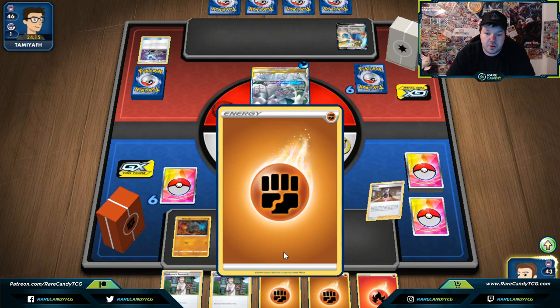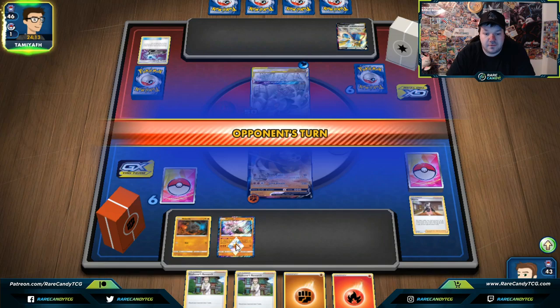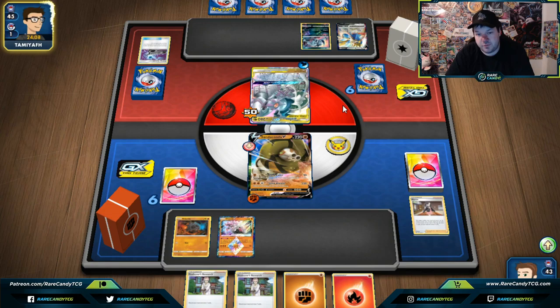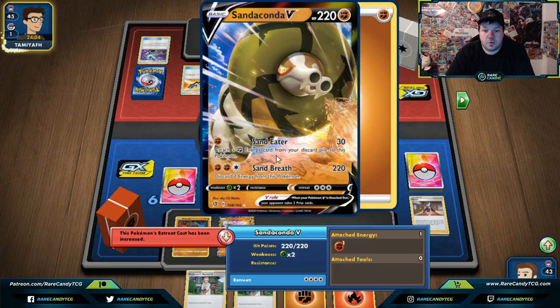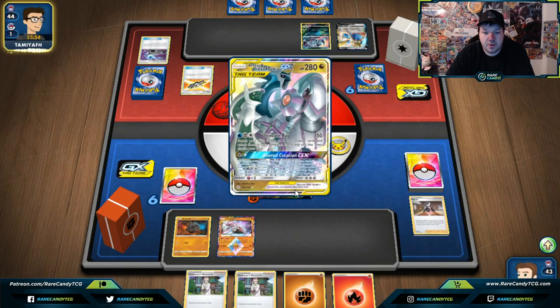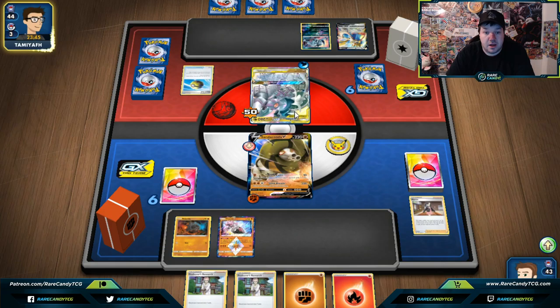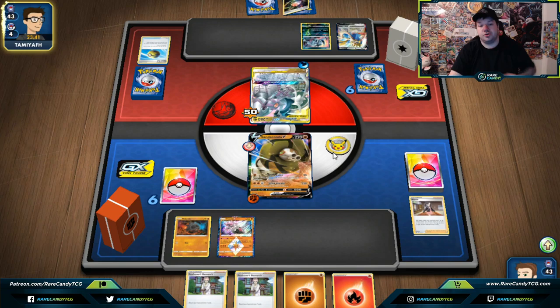We did get the Fighting energy — this isn't a bad start. It would have been nice to get another Fighting energy in the discard pile because we could have powered up with Sand Eater, but we do have a Fighting and a Fire in hand that we can get into the discard pile with Professor's Research. We get Rare Candy into Coalossal — we might be able to get a knockout turn two, which is kind of a big deal. Diancie Prism Star is doing big work hitting those important numbers; even though 240 isn't the biggest, combining it with 50 from Sand Eater has good vibes.